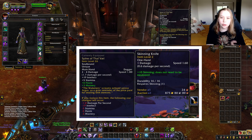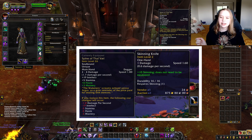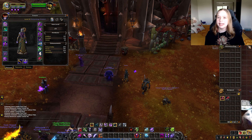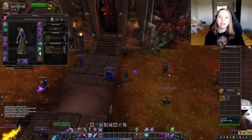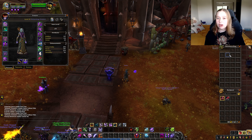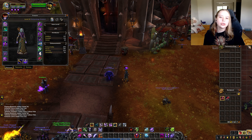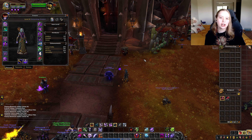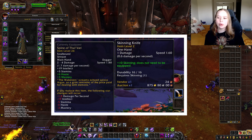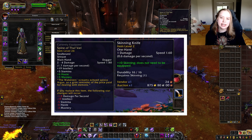Tip number seven is to compare your gear. As you are questing, you are going to pick up a lot of armor, weapons, accessories, and everything. You need to know whether the item you picked up is better than what you already have equipped. It is very easy to determine that — hover over the item you're interested in and hold shift. What this does is compare that item to the same type of item you currently have equipped. As you can see, if I put the Skinny Knife on, I would lose one damage per second, 19 intellect, five stamina, six haste, and three mastery.